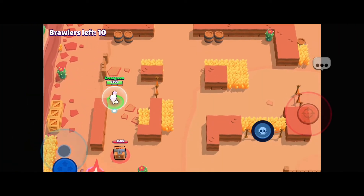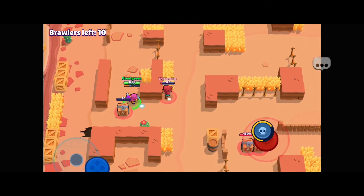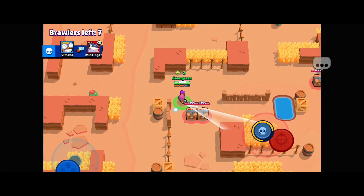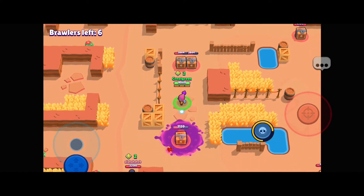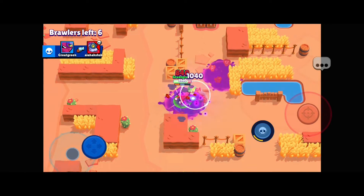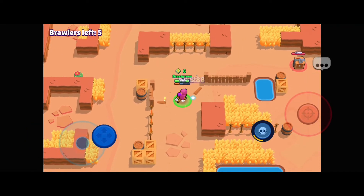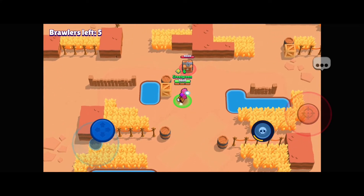Do not use the super alone because that would be a wasted super. You need to combo it with at least two attacks — depending on the brawler. Of course, there are situations where you can use the super to stop someone from chasing you or to escape, but do not use it without any attacks because the super doesn't do a lot of damage on its own.